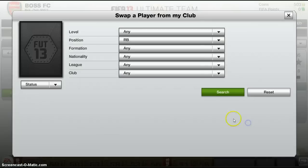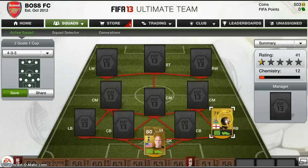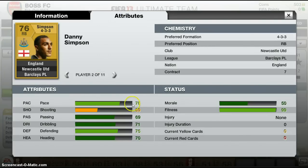Right back, we have Simpson. Unfortunately he's not exactly the best right back there is. I did want to try and get Raphael, but there's a bit of competition for him. Got him for 350. His pace is 78 - decent for a centre-back. 39 shooting - obviously not expecting him to score any goals. 69 passing, 71 dribbling, 75 defending, and 70 heading. For the price we got him at, it's not too bad. He's got max fitness and 7 contracts, which is quite good.